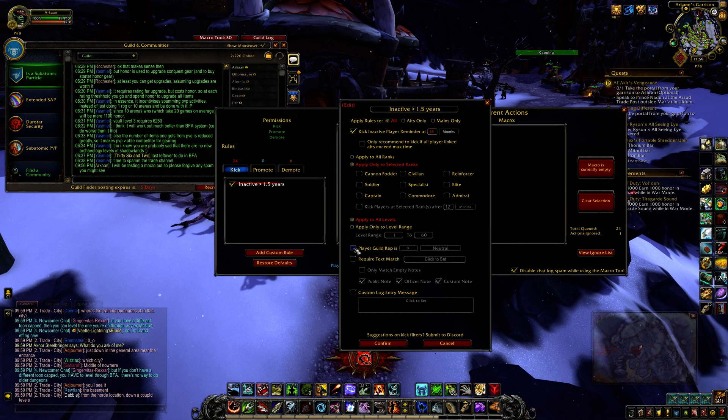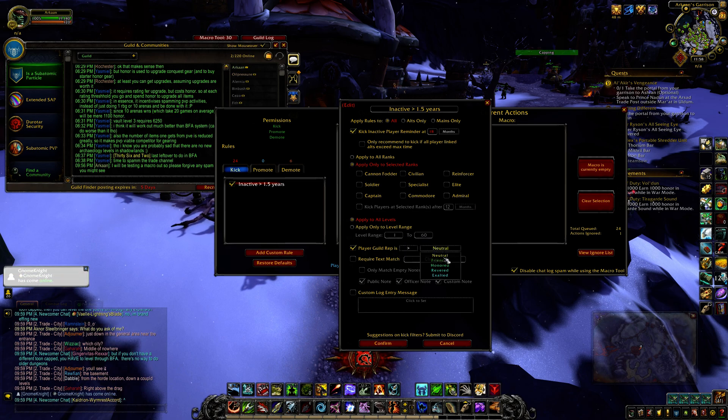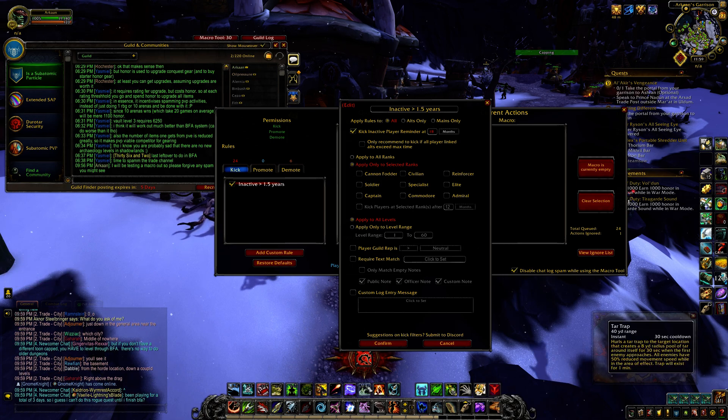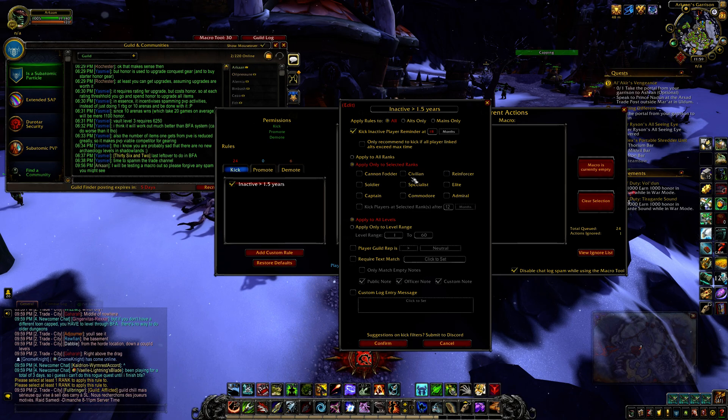I'm going to keep it all level range. You can apply it to people based on any of their reputations. Text match is something where if you have a specific note or tag that you want to text match to any of them, feel free to do it. So I'm just going to do this as a demo. I'm going to confirm this — apply to all ranks — confirm.